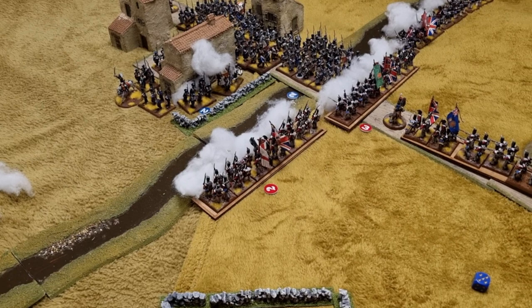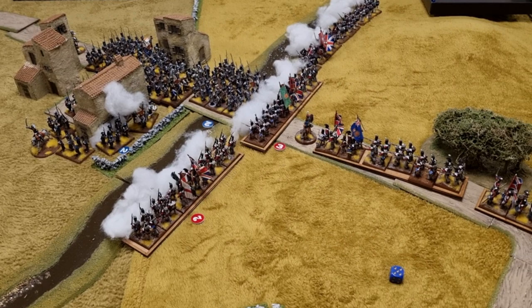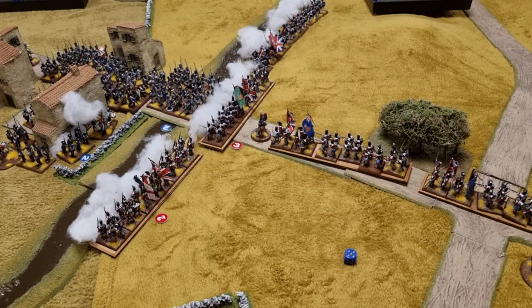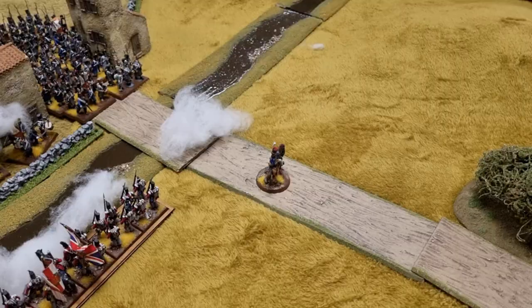My Scots had moved up and would have blocked a retreat, so it's a good job the British held. I didn't manage to get them into line as they're in column of march, which means no support. Next turn they will move into line to support the British from the rear and get maximum static res. The artillery failed to do anything, but the Brits took an extra hit from the recently rallied Légère in the building. The French artillery on the hill rolled a double one. Let's see how it goes in turn six.